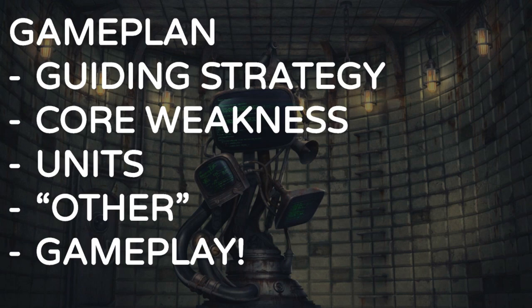After that, we'll have a look at some of his core weaknesses, but also his core strengths. Then we'll have a look at his outlaws — each in turn — and I'll give recommendations on what they do best, how to buy them, when to buy them, and should you buy them. Then we'll wrap up with some other residual upgrades that Tychus has, and we'll have some gameplay at the end.